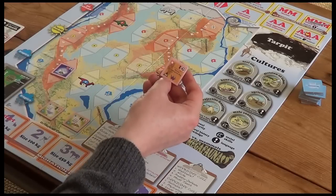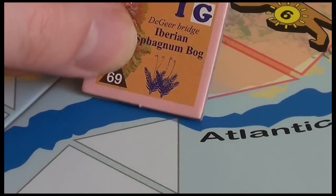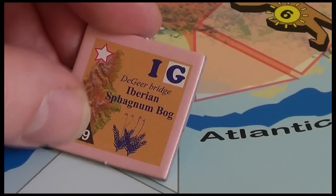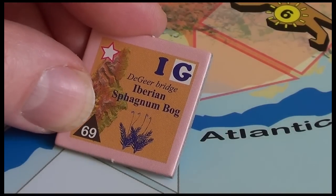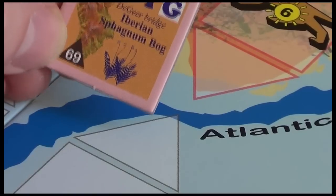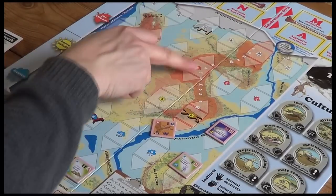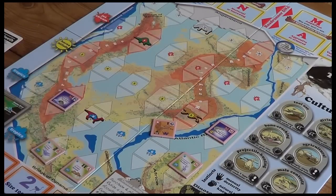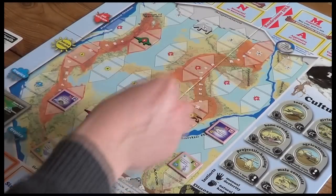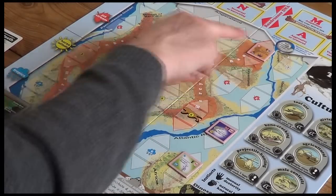Here we've got one with a mountain range on it — this is an orogeny biome, they're orange, with a little triangle symbol. Sometimes these are volcanic with a little volcano icon; this one isn't — the Iberian Fagnum Bog. During setup, orogeny biomes always go into the eastern mountainous region. There are two mountainous regions each with three slots. They go into the one with the lowest climax — slots four, five, six — and during setup you always put them in the eastern mountain range, the Hercinian range. So this goes here at number four.